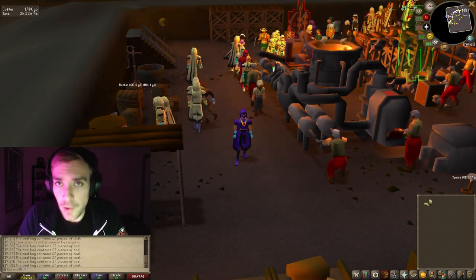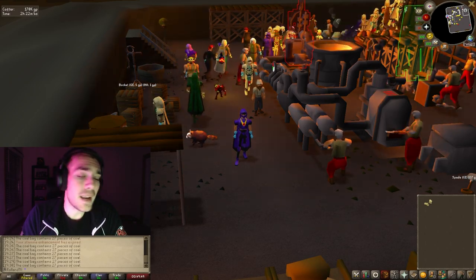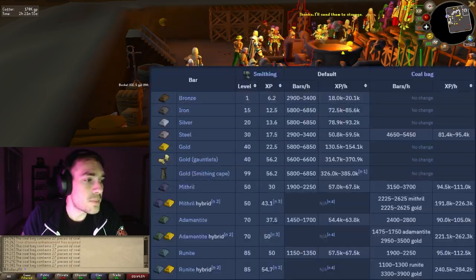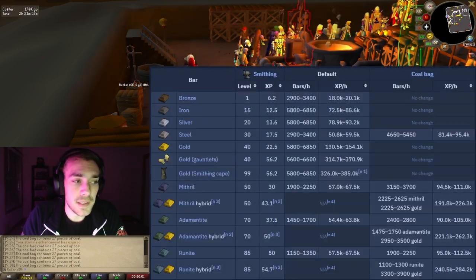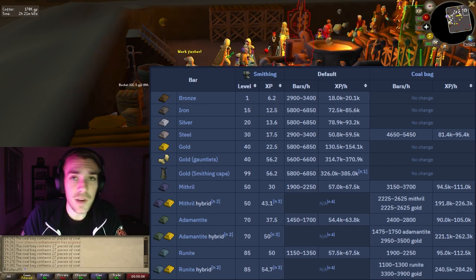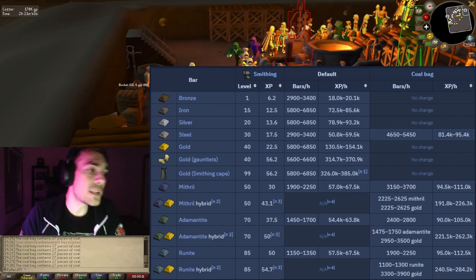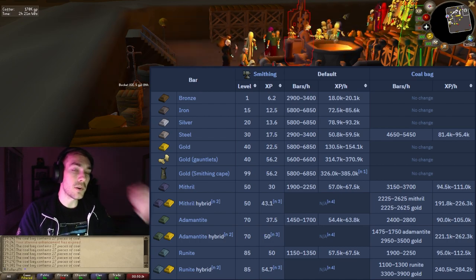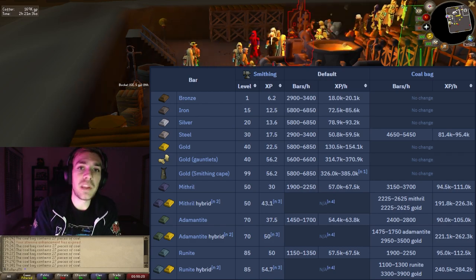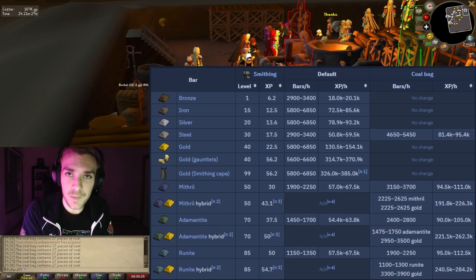You also need Goldsmith Gauntlets for this method. You don't need them, but it's highly recommended as it makes the XP per hour absolutely insane. It's also recommended that you have stamina pots. You can expect to get 5,600 to 6,600 bars per hour and 314.7k to 370.9k smithing XP an hour, which is absolutely insane. The reason the gold gauntlets and bar numbers differ is because you're taking up an inventory space with the gold gauntlets, needing ice gauntlets or something else to take the bars out of the smelting bar area.